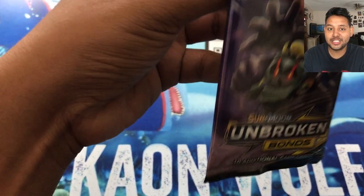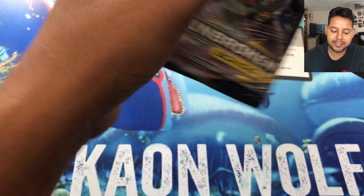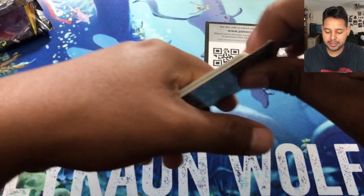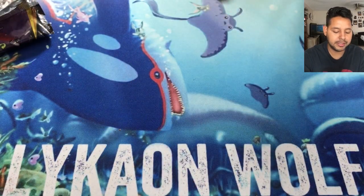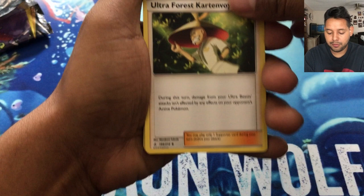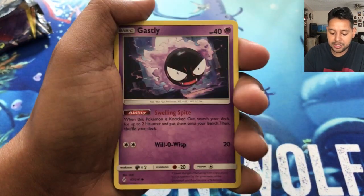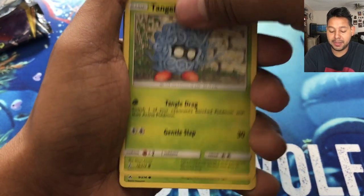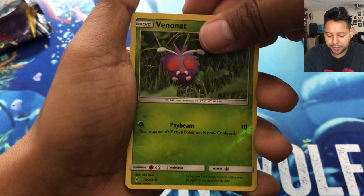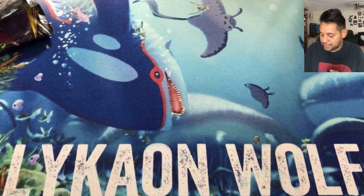Last one is the second Unbroken Bonds pack — sealed tight. There's a code card for you guys. One, two, three, and four — we'll declare them. Remember to stick around for today's end-of-video giveaway to see what we're giving away. We pulled a Metapod, a Sandshrew, a Gastly, a Tangela — the spaghetti monster — and a Venomoth. Another Venomoth — this one's a reverse. And our last card is a Victory Bell about to eat us up.